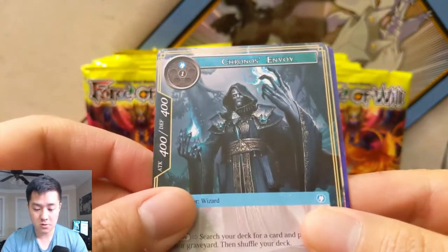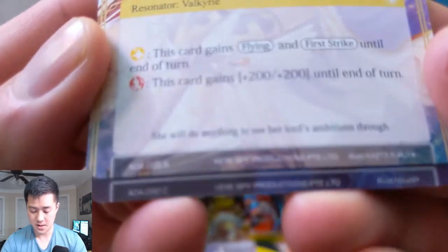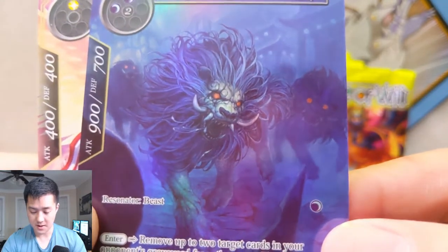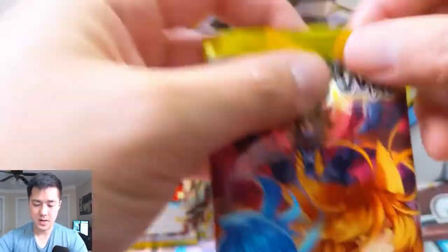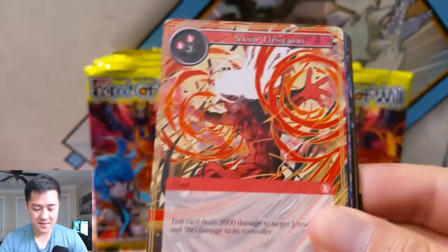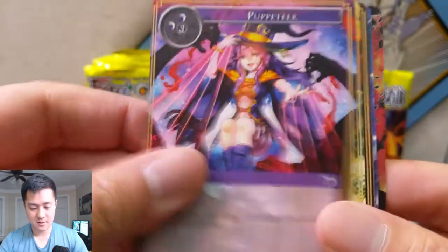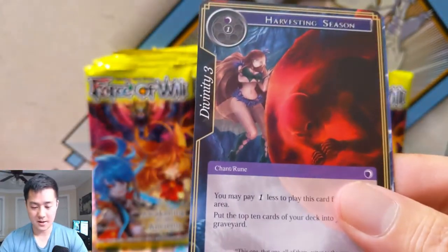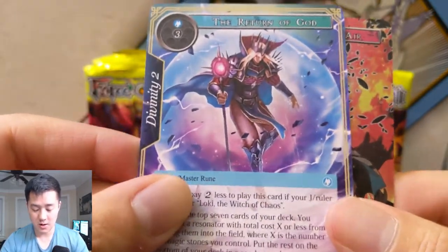We have Chronos is Envoy with interesting art, followed by just a regular rare, and then a full art Undead Tiger which is a common. I still don't know much about this game — I did start to do some research, got quickly confused, and honestly didn't have the patience to figure it out. I don't think I'll be getting into any competitive play for any of these games. We also have Harvesting Season and then Return of God.